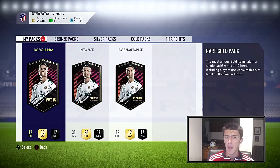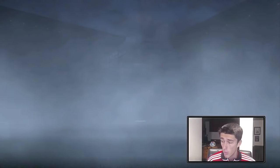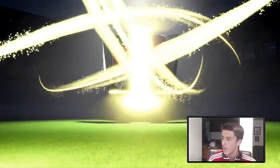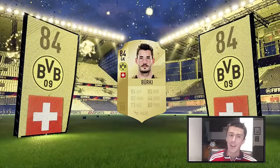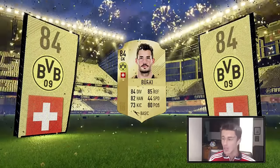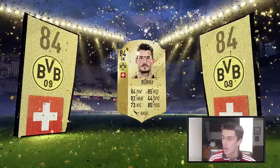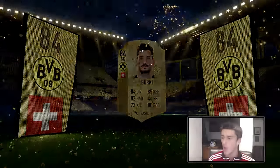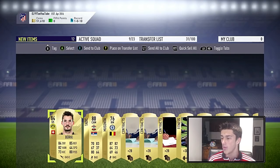The next pack is a rare gold pack — these 25k packs actually cost more FIFA points. I'm not sure why they have the same coin cost but different FIFA points prices, but ultimately it is a better pack. There's the board drop — it's Berkey from Switzerland, one of the cheapest 84s in the game, and actually one of the cards we just used in the SBC. He goes for about 2,000 coins — unfortunately one of the lowest-priced 84-rated cards. We also get Musanda and Tadich, who'll sell for a couple thousand coins.